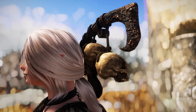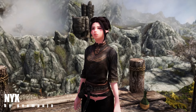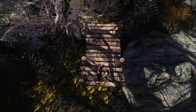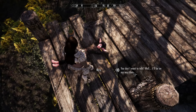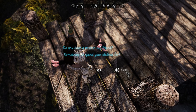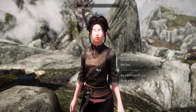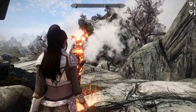Our next follower mod is Nix, a standalone high-poly follower found at her own location near Sky Haven Temple. When you arrive she'll be lying on a wooden platform enjoying the nature vibes. She does not have a voice — instead she has unique blue-colored screen text with effects. Her eyes glow with text as she speaks, which is a nice touch. She has different dialogue options and can summon a merchant for you.